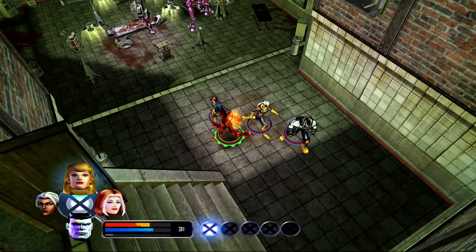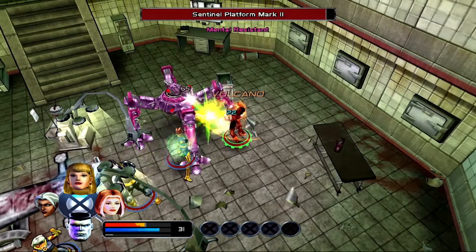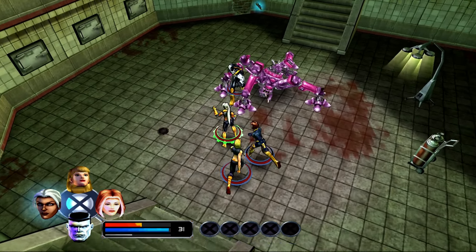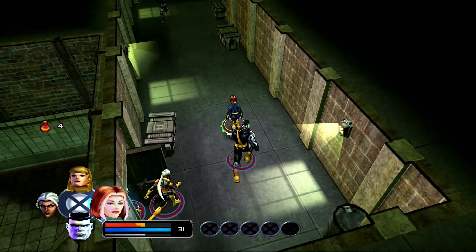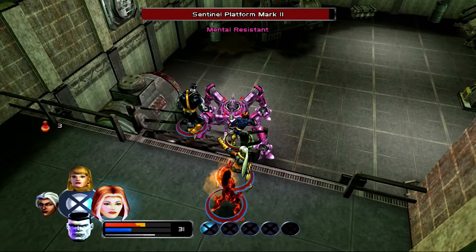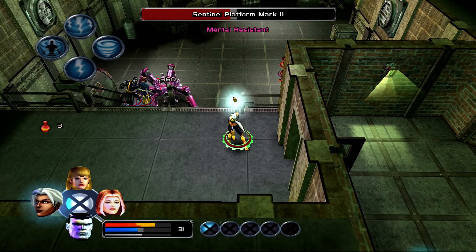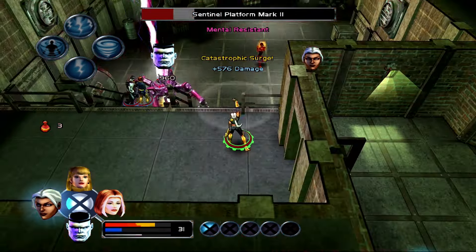God, another one of these. The problem is Storm's cast time is so long on her lightning that you can't get a shot off without getting hit. You have to switch off her and then switch back. This is a level that never ends - it just goes on and on. He's stuck! He's stuck. Didn't plan for stairs, huh? Apparently it's not only the X-Men's greatest weakness, it's also the Sentinel platform mark 2's greatest weakness.